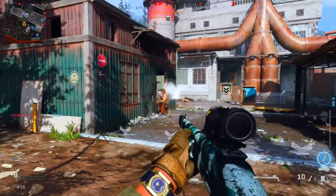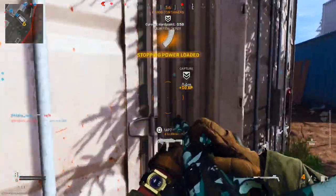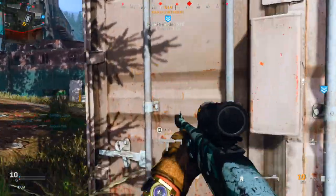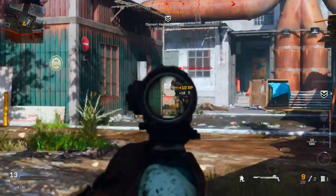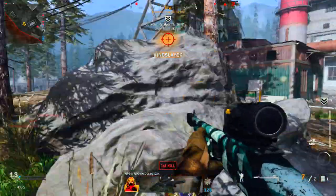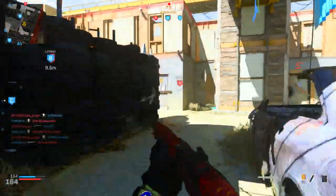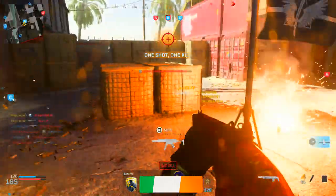I'd recommend personal radar and UAV for killstreaks again. So those are the main tips — that is how to get both types of Dragon's Breath rounds. I really like these and I think I'm going to be incorporating them into my class a lot. Just be aware that the 6 round mag version will block your barrel slot, meaning you can either use this or a barrel attachment but not both. Whereas with the basic Dragon's Breath rounds you can use a barrel attachment — so just bear that in mind. I'll show you some gameplay with these — it helped me get a lot of kills.